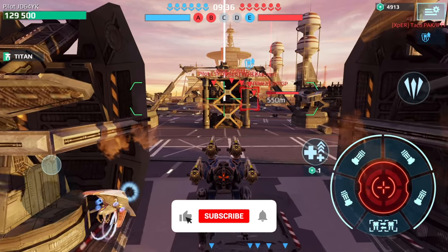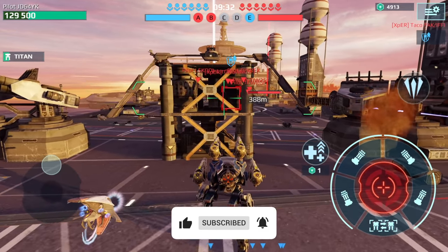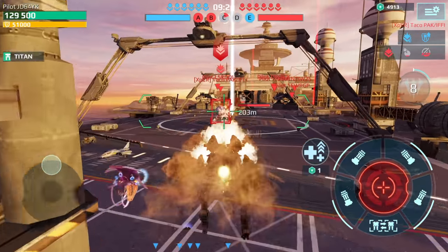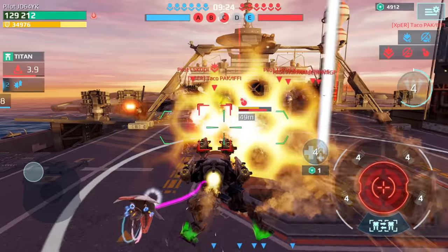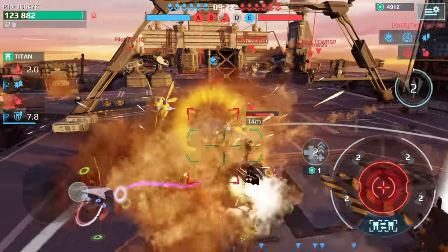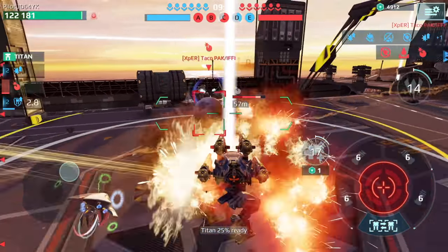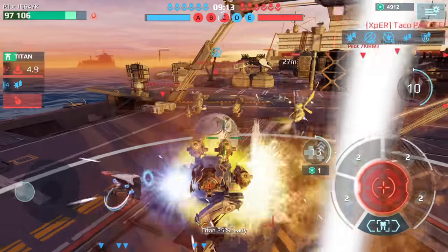Game one, we have dropped in on the carrier map. I have started with the Blitz here. It looks like we have a Skyros — let's try to take this guy out. I did lock him. A lot of players told me this robot is overpowered, but I don't really think so. Plus it's the first round of testing.